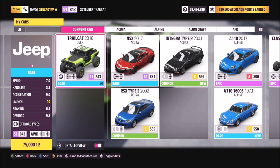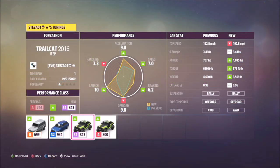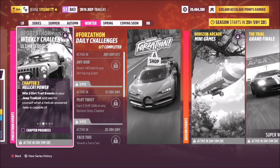It'll set you back 75,000 credits and can be purchased from the auction house or the auto show. I have created a tune for you guys — it's called Forzathon, the share code is 164082263 — and this should hopefully help you complete the challenges a bit quicker.